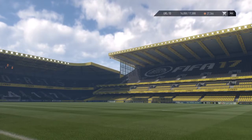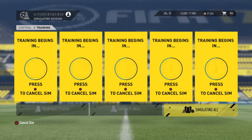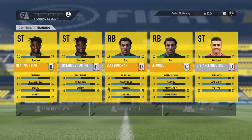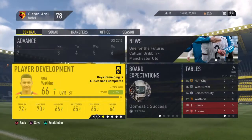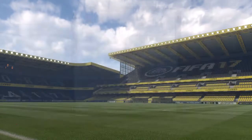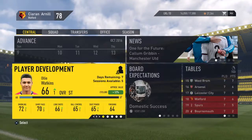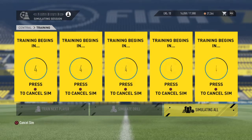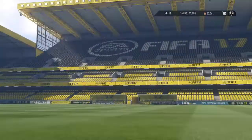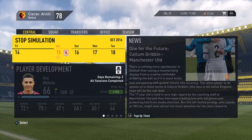Final scores: Everton 2, Crystal Palace 0; Hull City 2, Chelsea 2; Sunderland 1, West Bromwich Albion 0; Tottenham Hotspur 1, Manchester City 3; Watford 0, Bournemouth 0. At the top of the table, new leaders Everton with 14 points; second, Sunderland with 13 points; third, Crystal Palace with 12 points; fourth, Chelsea with 11 points; fifth, Manchester City with 10 points; sixth, Liverpool with 10 points; seventh, Burnley with 10 points; eighth, Manchester United with 9 points. Bottom of the table, Bournemouth with 2 points; second bottom, Arsenal with 3 points.